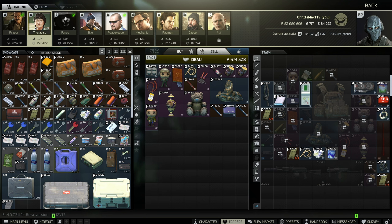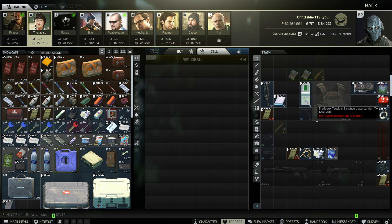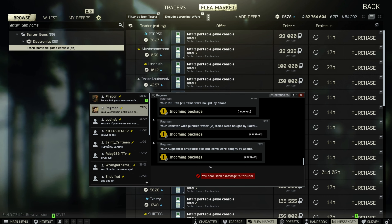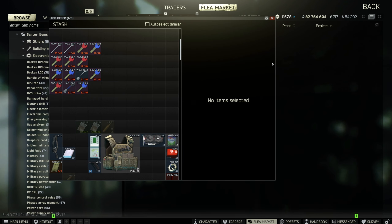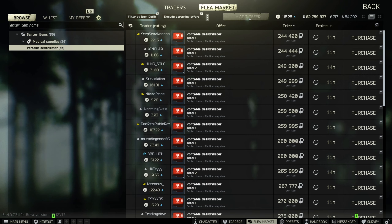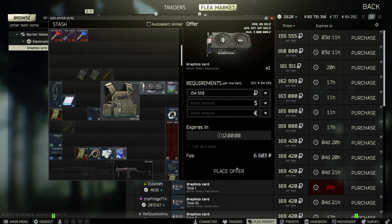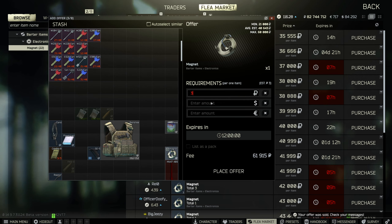Right here we can see I'm about to get 674,000 rubles — showing you there's no other money and where it's coming from. Then we start listing a ton of items. There's another theory behind this: save weapons and gun parts till the very end because they tend to sell a lot slower. Always sell the high demand items first — like food, graphics cards — because people are always buying food and stuff for their hideout.